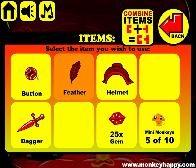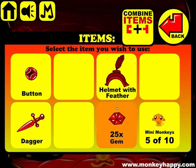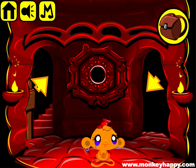Now we've got a claw and a box that we can combine, and we get a button and a feather. We can use the feather with the helmet, and then give it to this dude, and he gives us a little handle and a chain.